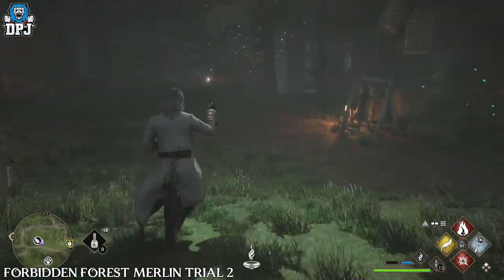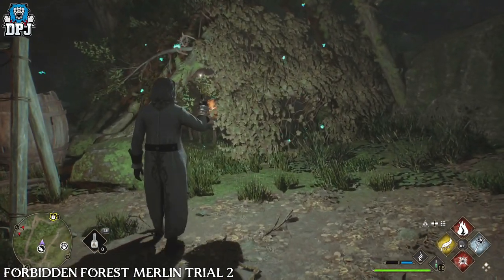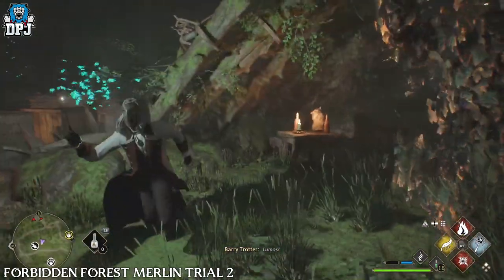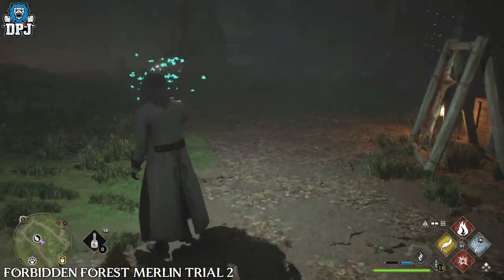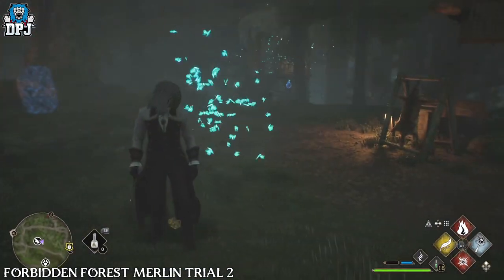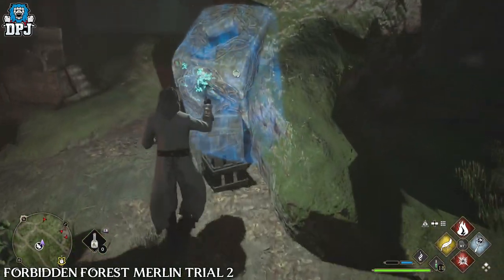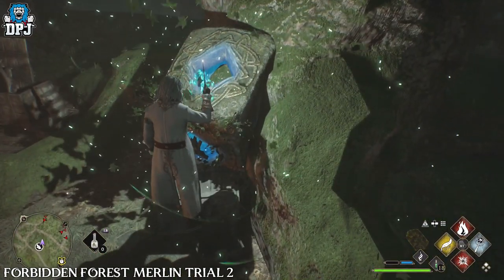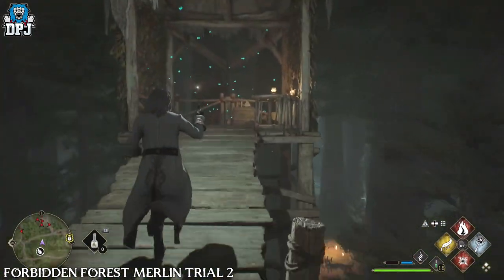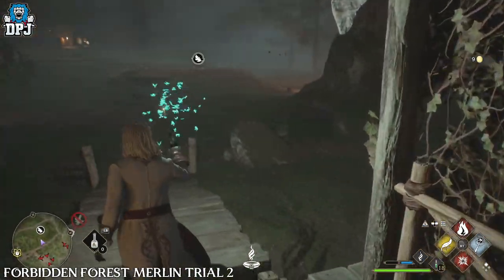Then you'll need to use Confringo again on vines and tree branches blocking another one to the east. Again, use Lumos to gather these butterflies, taking them to the second stone pillar. Then do as I do — gather the third and final butterfly swarm and return them to their glowing stone plinths, and you are done here.